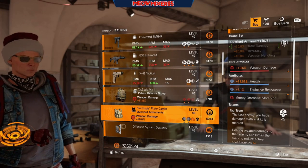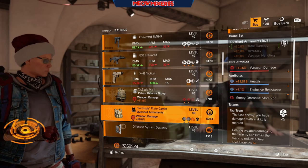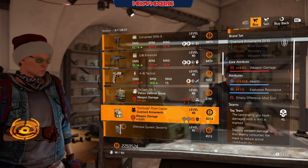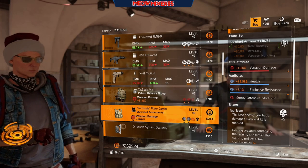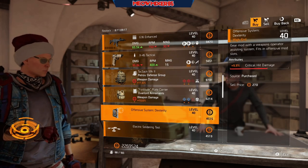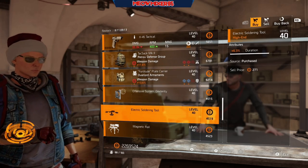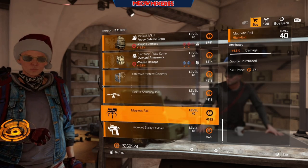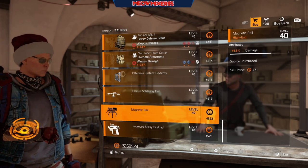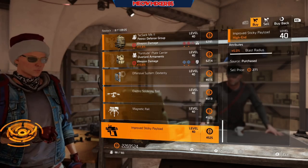An Overlord chest piece with 10.6 weapon damage, 15,518 health, 7.1 explosive resistance, and Tag Team. An offensive mod with 9.9 crit hit damage. A drone mod with 6.3 duration, a turret mod with 4.3 damage, and a sticky mod with 5 blast radius.